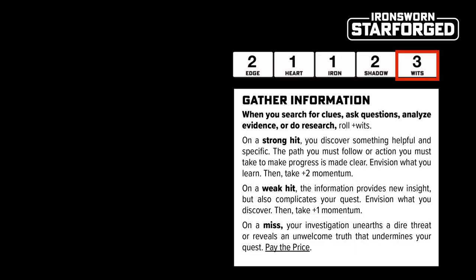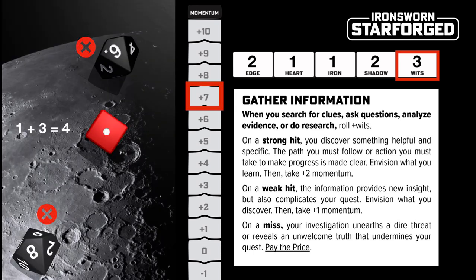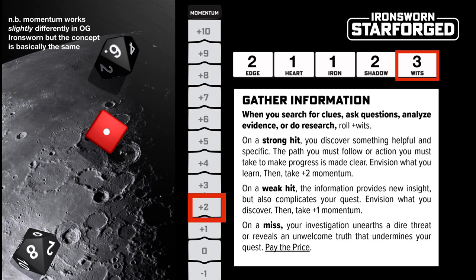Whilst playing the game, rolling hits plus some other effects provided by assets will build up your momentum. Momentum is a powerful resource that you can build and then later burn to replace your action score with your current momentum value. In this example, by burning our momentum of 7, we can turn this miss into a weak hit. This can really bail you out of some sticky situations, but be careful, because after you burn your momentum it resets and you have to build it up all over again.